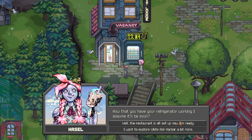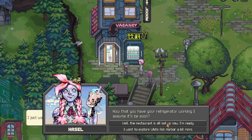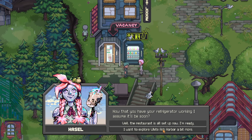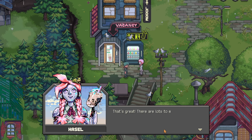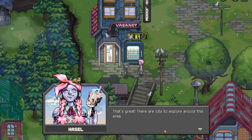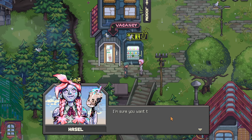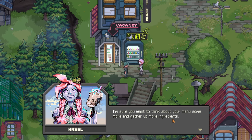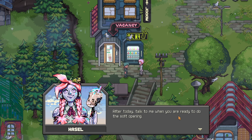I only have one table and two chairs at the moment, so I'm not sure if I'm ready to open. But we need to make sure the restaurant is prepared, so let's explore White Ash Harbor first. Hazel says 'I'm sure you want to think about your menus some more and gather up more ingredients.' Definitely, we'll do that.